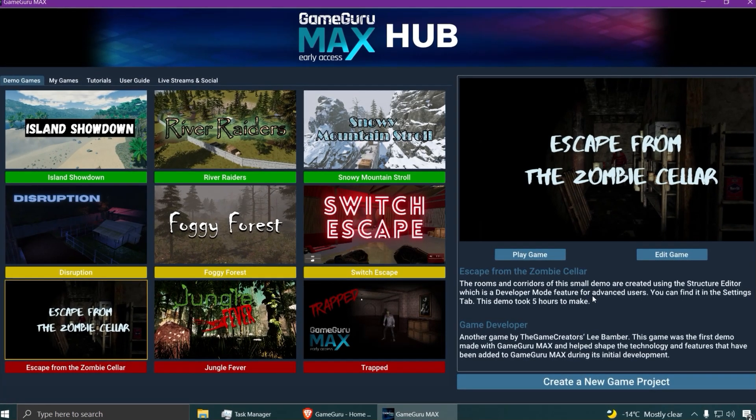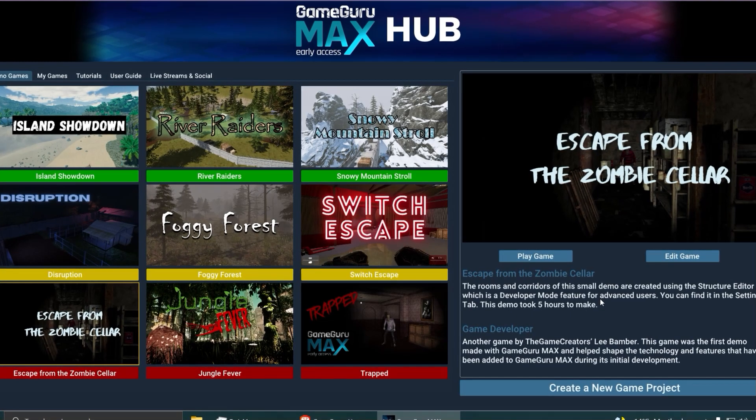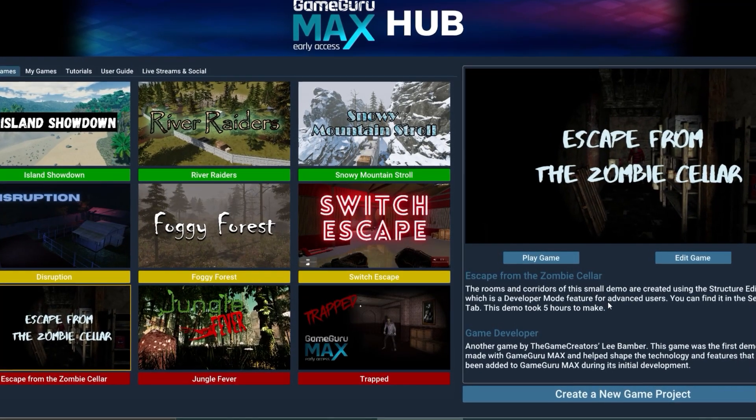GameGuru Max was released last night. This is a 3D game engine that allows you to create games without coding. In my opinion, probably the easiest game maker out there.